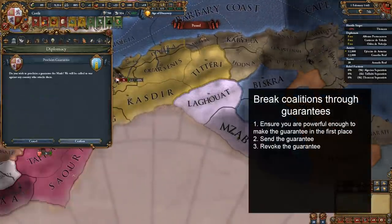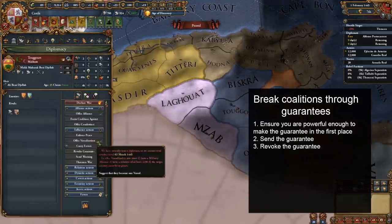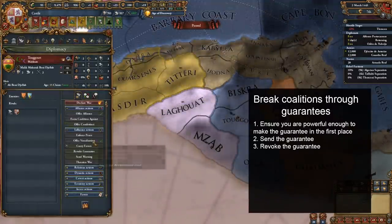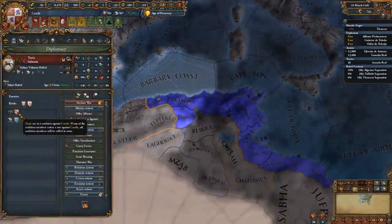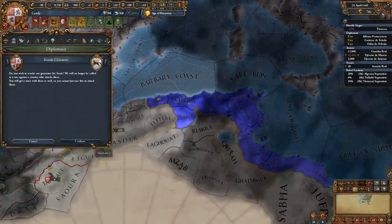But for whatever reason, Paradox decided to make it so that ending guarantees now gives a two-sided truce instead of the one-sided truce that it used to, meaning you can trivially guarantee a nation and then un-guarantee them to get the truce, and they'll be blocked from joining coalitions for five years. If they are already in a coalition against you, they'll be forced out of it. You can do this on an unlimited number of nations.